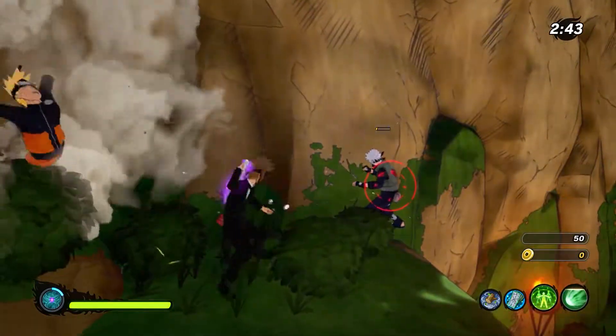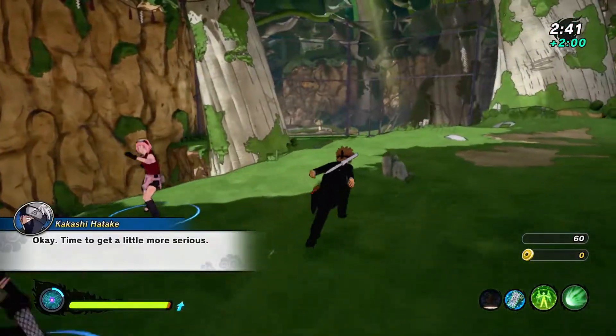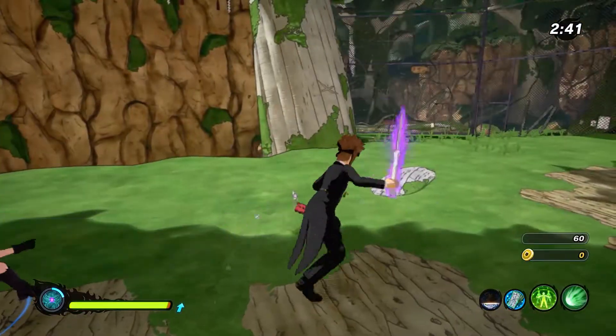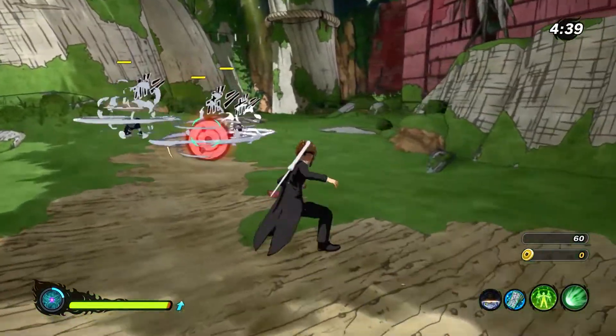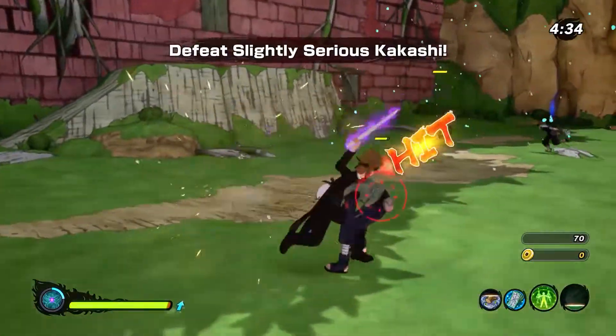That happens for every person. Once you have completed that cycle for one person, you have to find the next person with a red exclamation mark, talk to them, and carry on doing that until you get a VR mission called Bell Stealing Exercise.